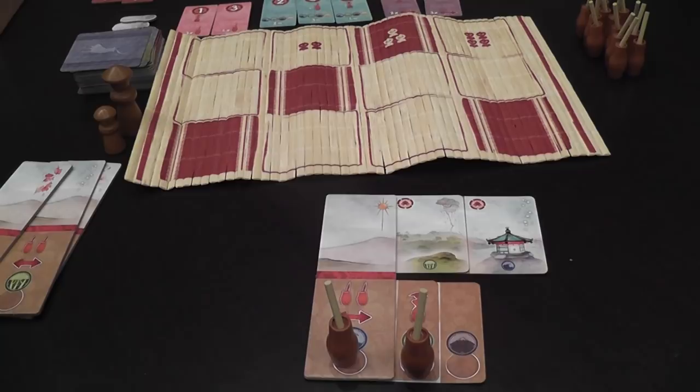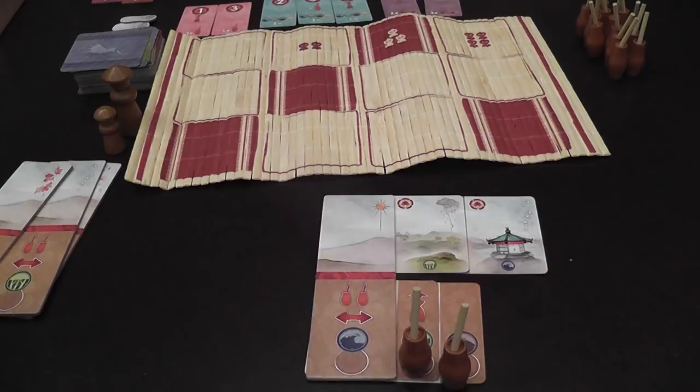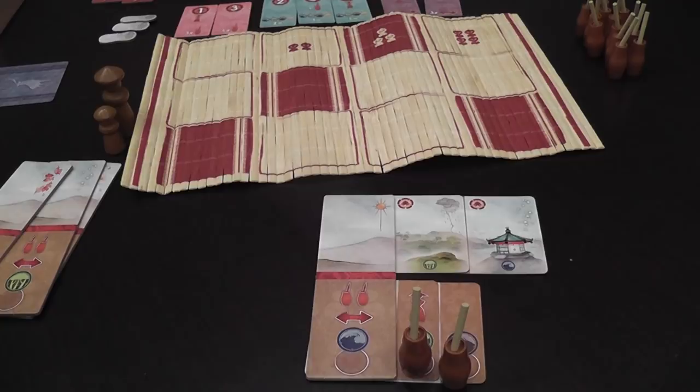Each brush can be used only once per turn. Before or after you move it — that is, if I had another icon I wouldn't be allowed to move this one back and paint something with it again the same turn. There are different types of advantages: for example, you get extra brushes, which are very useful, extra icons to move your brushes, and there is the first player's icon.